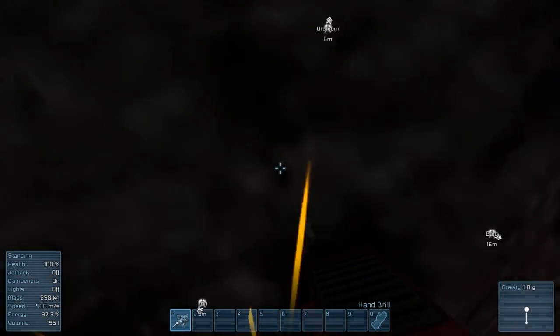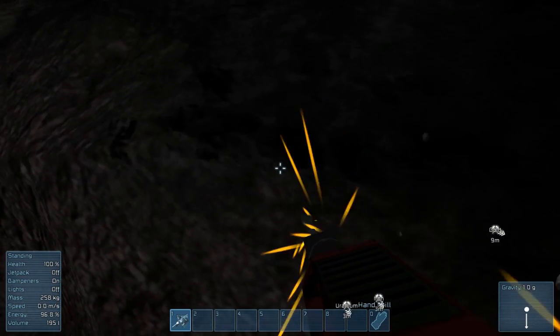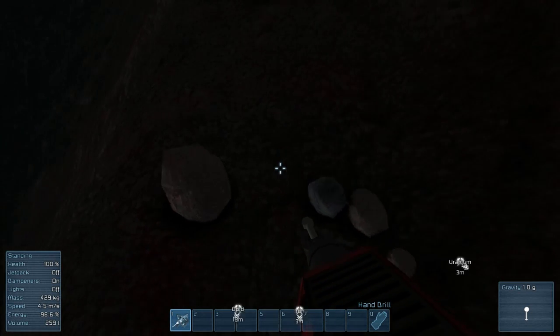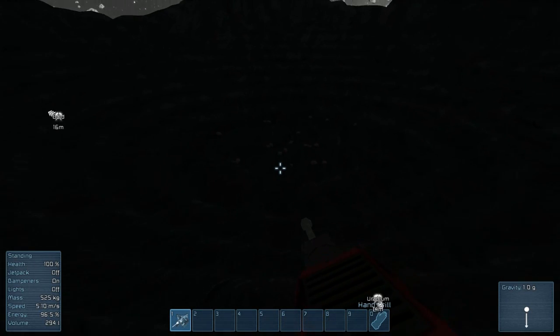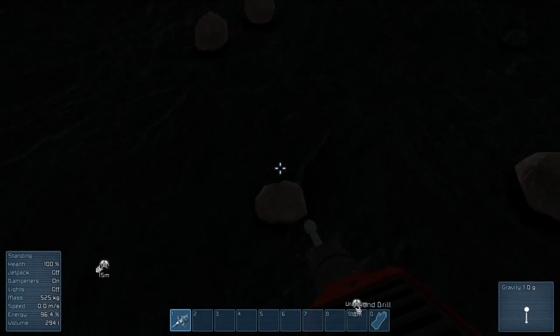While using my jackhammer, it uses up energy from my suit quicker. This is iron, actually — that's okay, we can use iron too. There it all is. I thought that was uranium, but we'll find the uranium. We're going to need iron too, believe me.